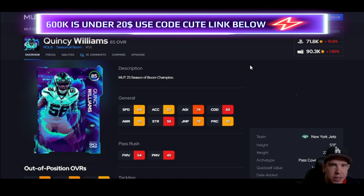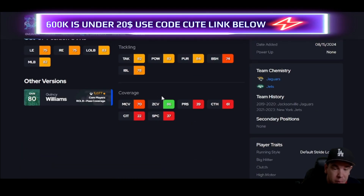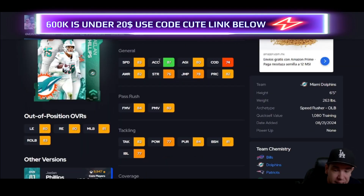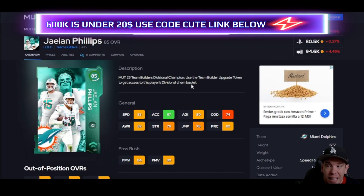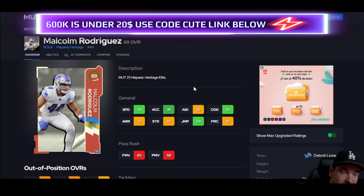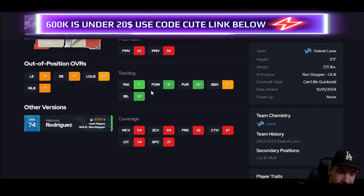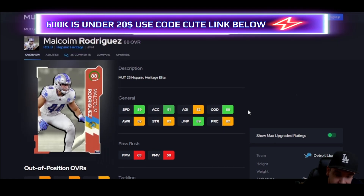If your linebacker is going to drop into coverage, that 85 zone for his price — pay attention. If you have your linebacker blitzing a lot, don't worry about it. But people put blitzing linebackers in coverage, get burned, and say 'I hate this game.' Defense is very difficult but you're also not helping yourself — in coverage, go get Quincy Williams. For outside linebacker, Phillips has the speed and acceleration but lower thresholds, he does show up better than you think. Rodriguez has the speed, change of direction, good impact block and hit power to get in the way.